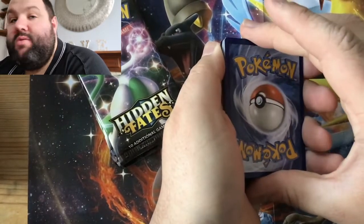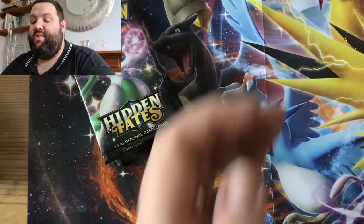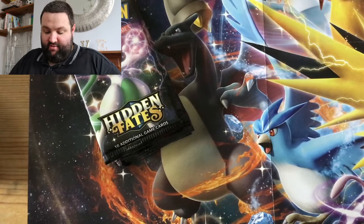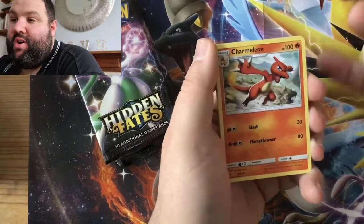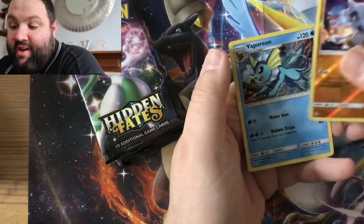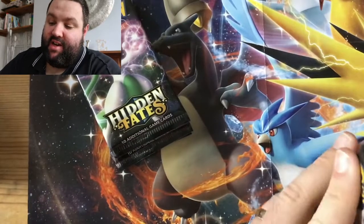In 3, 2, 1 — water. I've done something wrong here. It's a Psychic Energy anyway. We've got Charmeleon, Sabrina's Suggestion, Voltorb, Cubone, Geodude, Eevee, Jigglypuff, Cubone again, and a holographic Vaporeon. Sorry for that technical issue — we're on our first shiny Mewtwo pack.